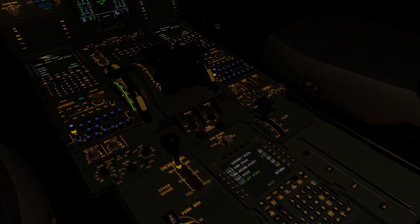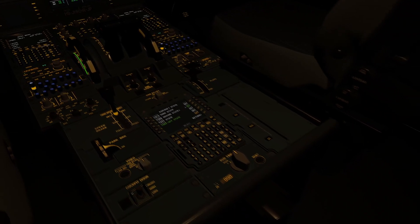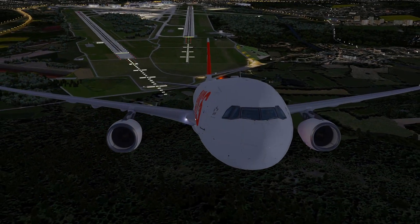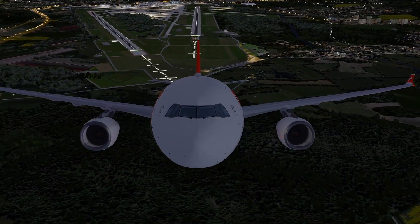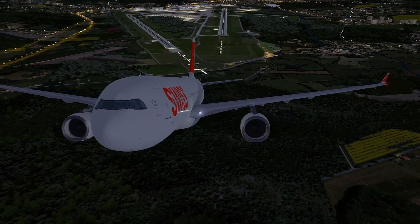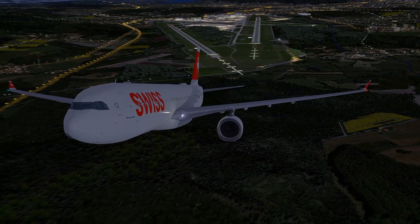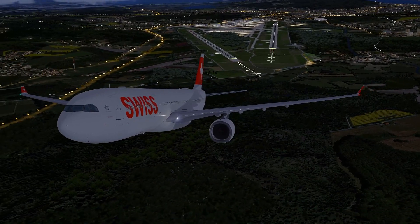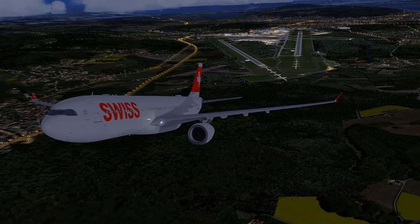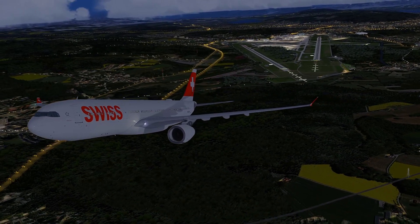Aerosoft's A330 Professional brings a long-missing aircraft type to the Prepar3D platform. It's a good-looking and performing aircraft with some bugs still being worked on, and with some users experiencing some rather jarring bugs. It is on the higher end of the cost spectrum, especially when you can get Aerosoft's entire A320 family line with multiple engine options per aircraft and the option for Sharklets for less than 10 euros more. There are many things the A330 Professional does well, but for now there are still a few things that make it less appealing.